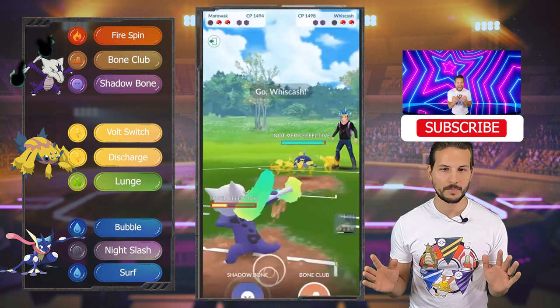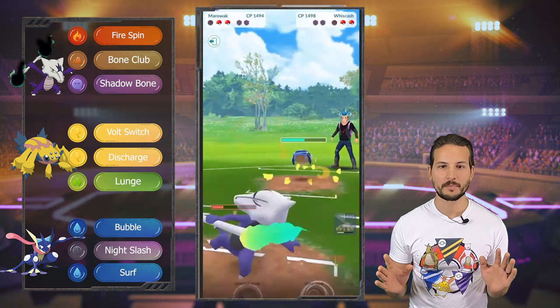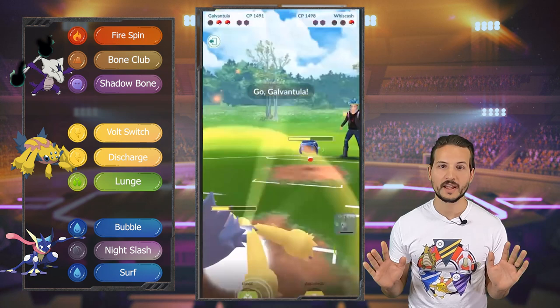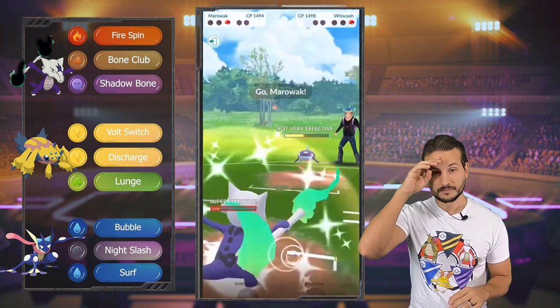We throw the Bone — beautiful — and then we need to swap but we cannot swap. He swaps out, okay, this is fine. We do need to get rid of that thing. We are still good here, and then now we swap right away and throw the Lunge — we cannot. But this is gonna be a Blizzard. If it's a Blizzard — oh boy — it's a Blizzard. Yeah, we're not gonna survive that. We come back in and then we cannot get to the Shadow Bone. So game one, we have lost unfortunately.